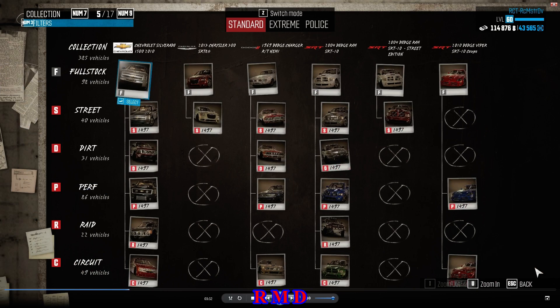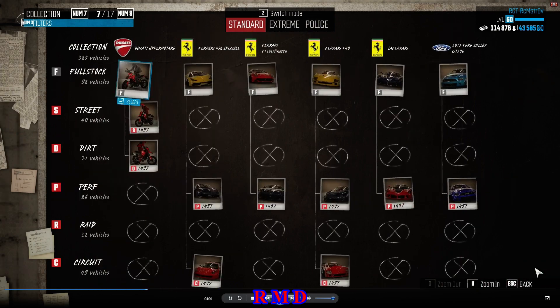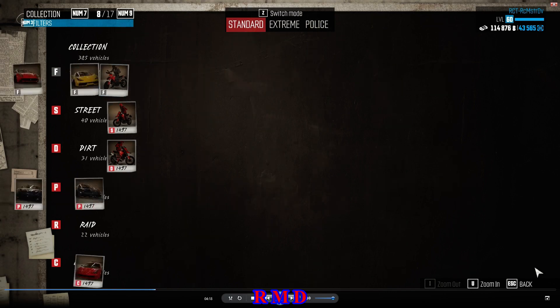Just like the Chevrolet Silverado, the Chrysler 300 SRT8, the 1969 Dodge Charger, the Dodge Ram normal spec and Street Edition, and the 2010 Dodge Viper — which is a Ubisoft download car you can get for 100 Uplay points. They were all at 1497, just like the Dodge Challenger 2012, the Dodge Charger, the SRT Viper, and a couple of Ducati bikes — the Diavel, the Monster, and the Panigale. Also the Hypermotard. Then we go to Ferrari: the 458, the F12 Berlinetta, the Ferrari F40, LaFerrari, and the 2013 Ford Shelby GT500 — also at 1497.